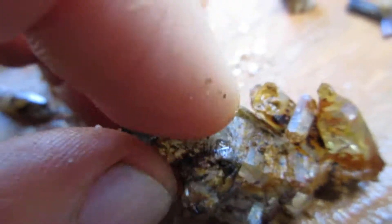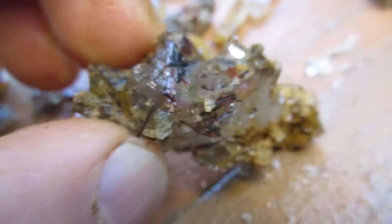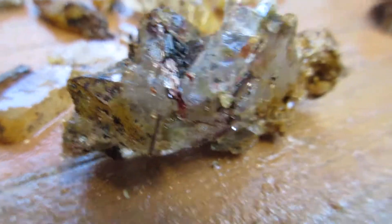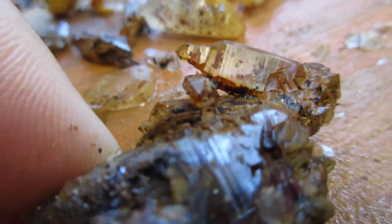And then number one is this crystal. This is a single crystal, and it has all the secondary growth. This secondary growth right here is a reverse scepter. You can see there's all kinds of attachments, and even back here you've got the red root peel with it. You're going to love the secondary growth in that reverse scepter right there. Just from one bucket, we've got all of this stuff.